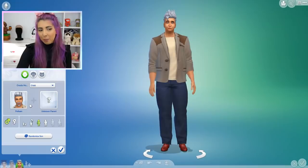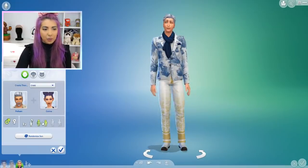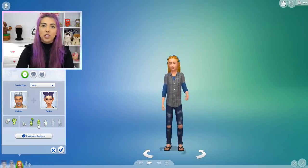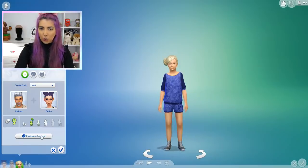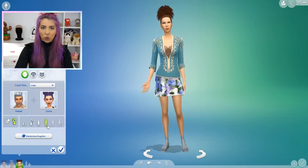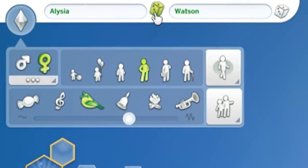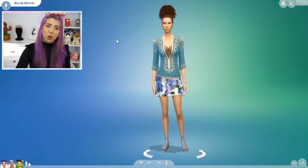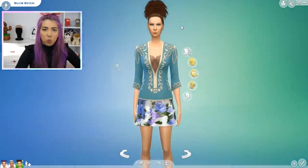So let's go ahead and make Pelham the daddy and Karina the mommy. I'm going to change this to a girl because I just want to see what it looks like. We're going to make it a child and then age it up to make it more dramatic. And now we're going to make her into a young adult. Hello — who is she? This is — Willow. Oh, I like that name. So this is Willow.